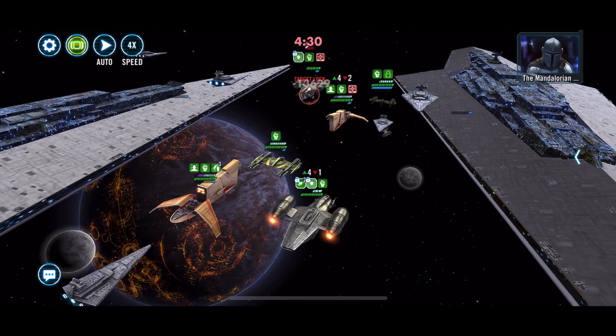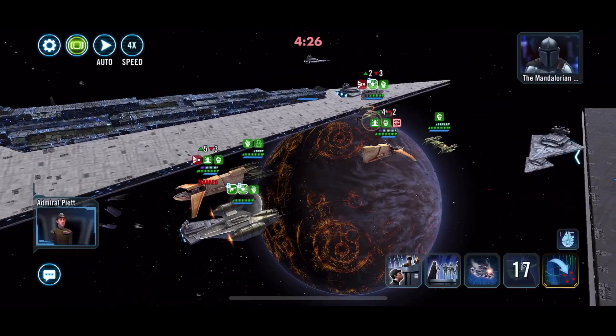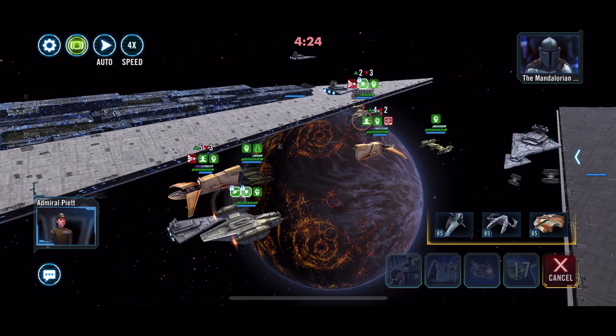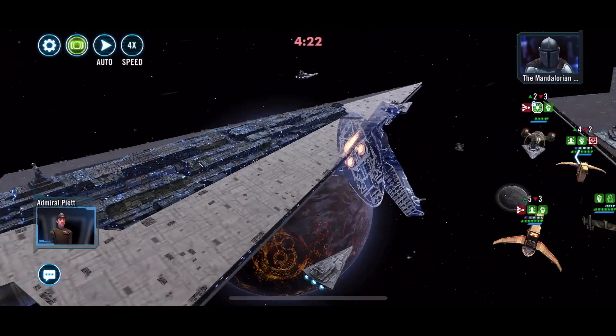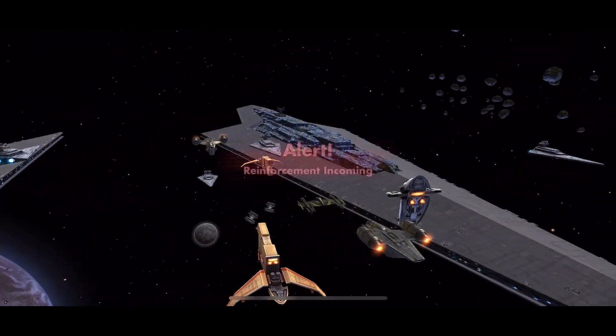Since he still has the breach, there we go — we got the lock-on now on their Razor Crest, so that makes it a little easier. We're going to go ahead and bring in Boba Fett here and start doing basics right now.